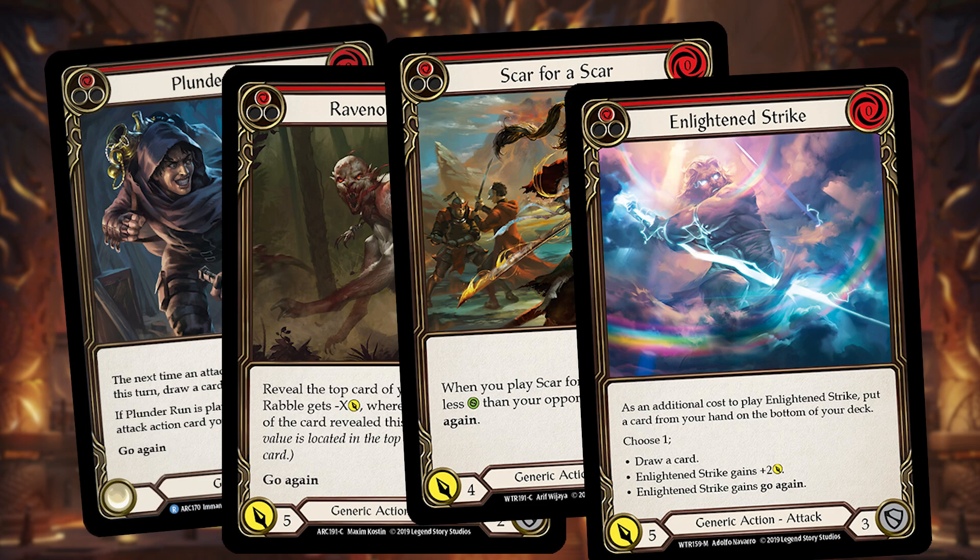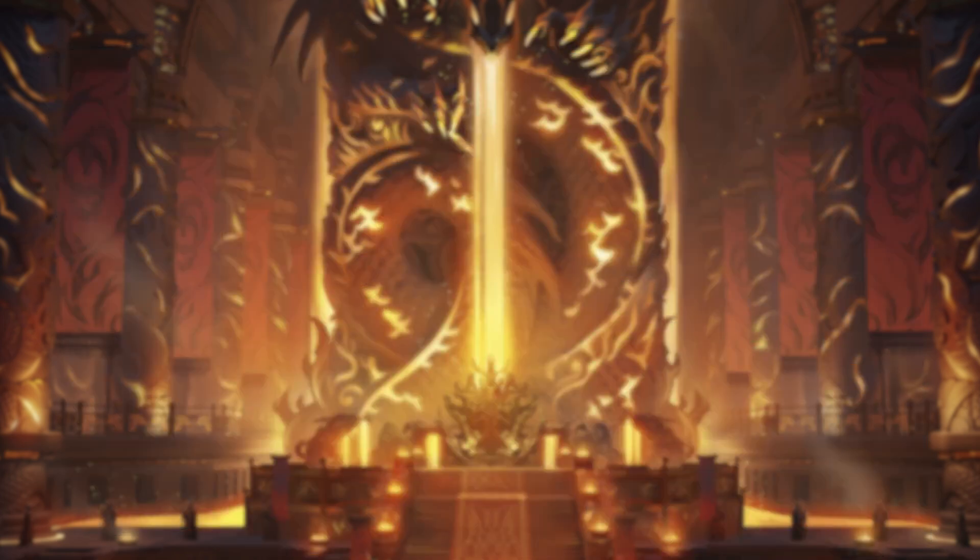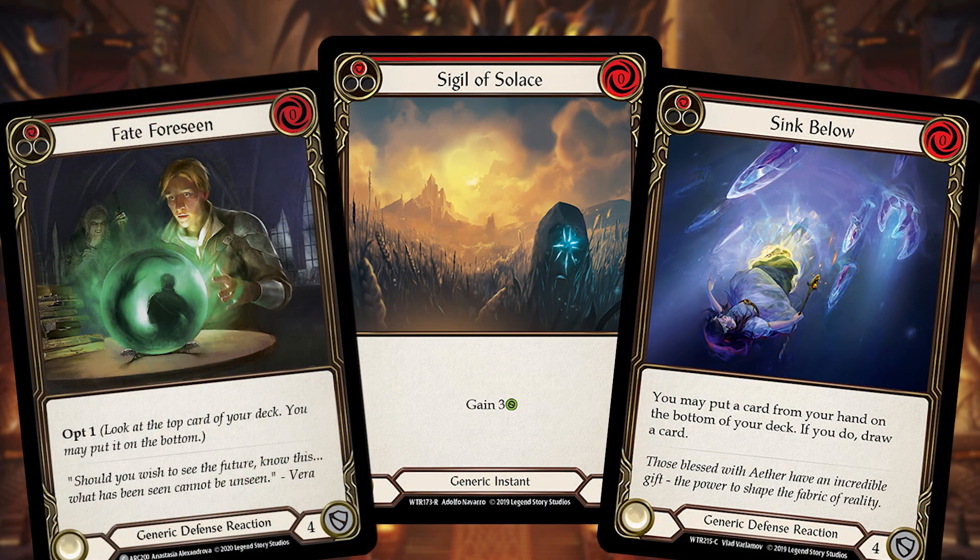To make up for the lack of health on the Emperor, you have access to the warrior equipment suite, which is really strong, plus Flame Scale Furnace, Crown of Provenance or Skull Cap — together making up about eight to nine life you'd normally be missing. Unfortunately this is a very legendary-centered deck; if you don't have access to these equipments, I don't think this deck can be competitive at all. With those equipments it's probably tier two, but other ways to make up for the life deficit are running strong red defensive cards like Sigil of Solace, Fate Foreseen, and Sink Below.